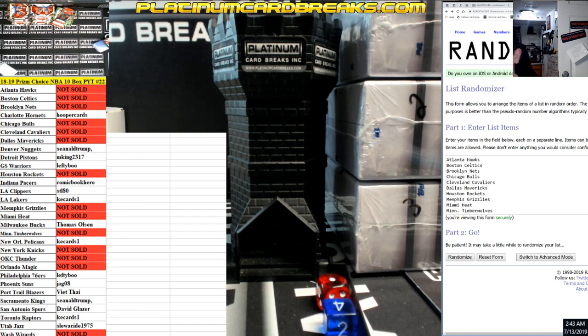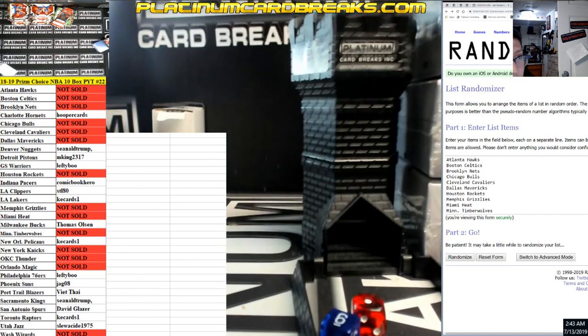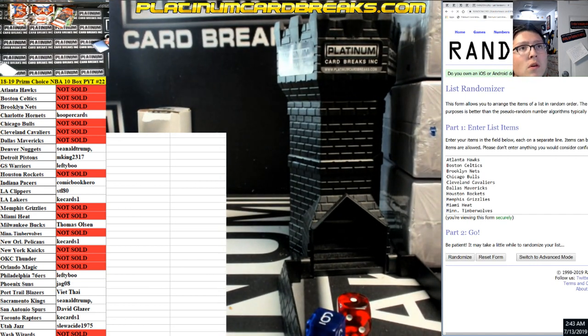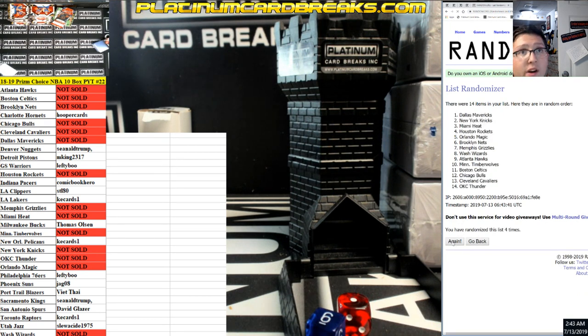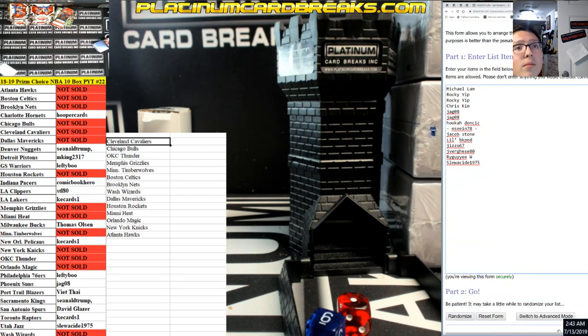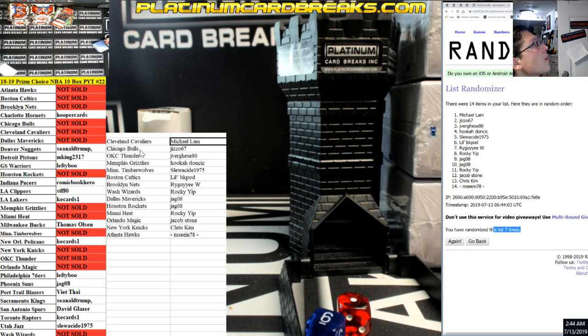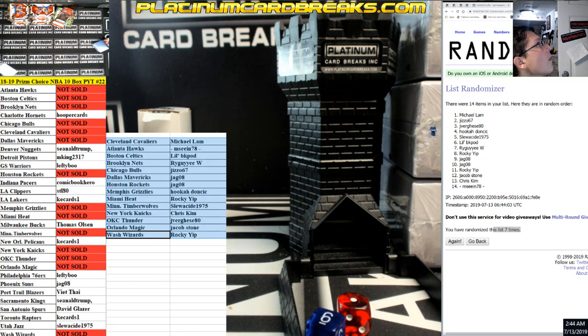Guys, 22 a Prism Choice half case, and G threw in a couple free boxes for you guys. If you're not watching, six and a one-seven times — teams, first good luck fellas. One, two, three, four, five, six, seven. Cleveland Cavs to Atlanta Hawks. Wow, monster teams left in this. We got Mikey Lamb to Slew-Do. On seven and seven.